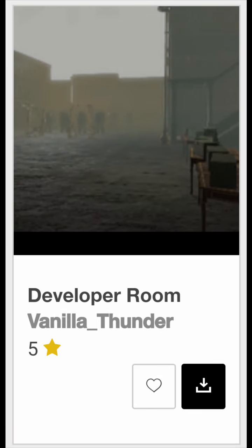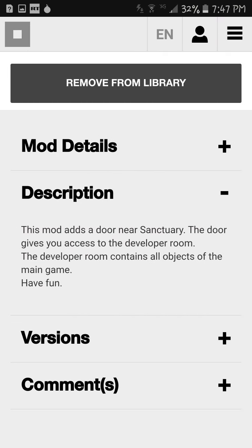The tenth one is called the Developer Room. It adds a little room by Sanctuary that you can go into. It's got pretty much every object in the game — junk, power armor, stim packs. Whatever you can think of, it's probably in there. It's kind of like a cheat menu, except you don't have to go and type it in, which is pretty useful.